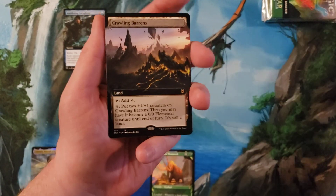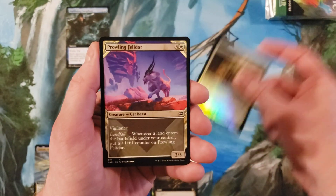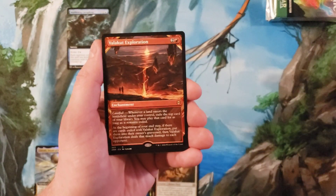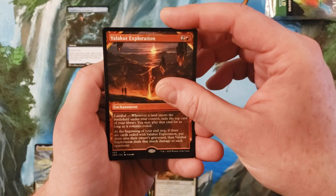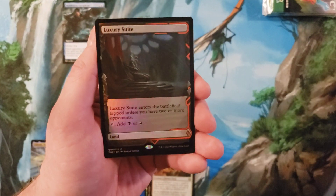Crawling Barons again — I said no. Anyway, the Archpiece of Iona. Alright, Felidar. I still find it so funny that they didn't expand on the party mechanic in D&D — it's like such a lost opportunity. Valley Cut Exploration. Squid boy and a Luxury Suite.